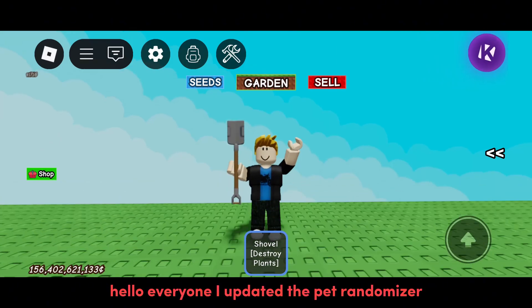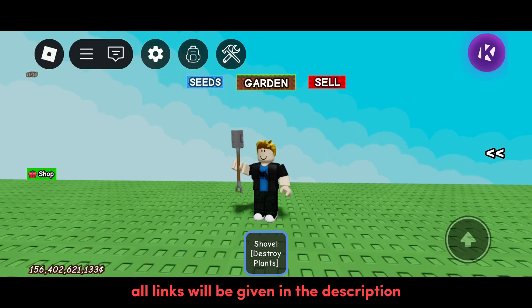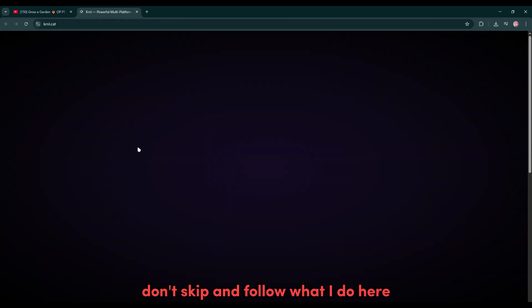Hello everyone, I updated the pet randomizer, re-roller, and the freeze trade script. All links will be given in the description. I made some new changes in my link so I'm doing a tutorial so you guys don't get stuck. Don't skip and follow what I do here.